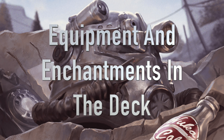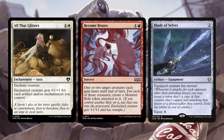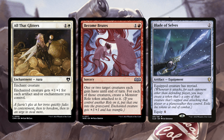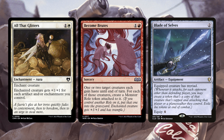Starting out we have All That Glitters, Become Brutes, and Blade of Cells. All That Glitters is one of the best enchantments around — it cares about the number of artifacts and enchantments you control and gives a creature +1/+1 for each of those. We're going to be creating a ton of enchantments and artifacts, so you can make something really small, really big, really easily. Next is Become Brutes — a sorcery where one or two target creatures each gain haste until end of turn, and for each of those creatures, create a Monstrous Roll token, giving +1/+1 and trample.